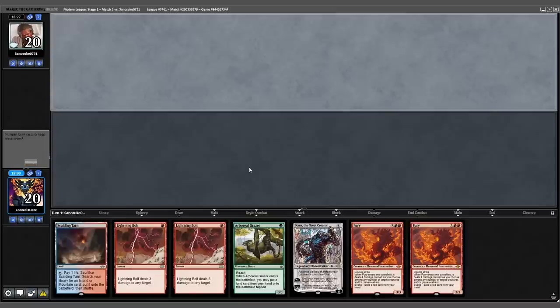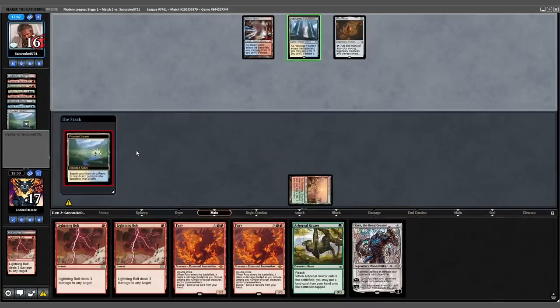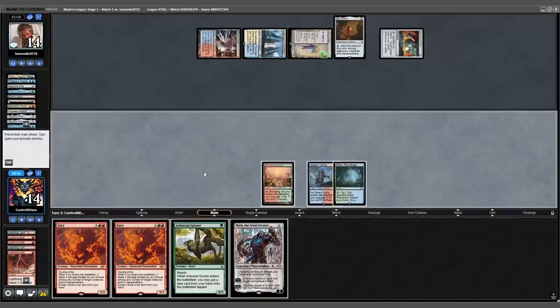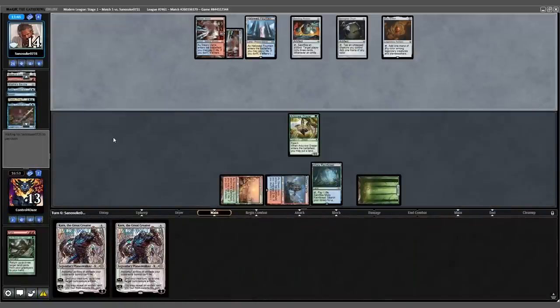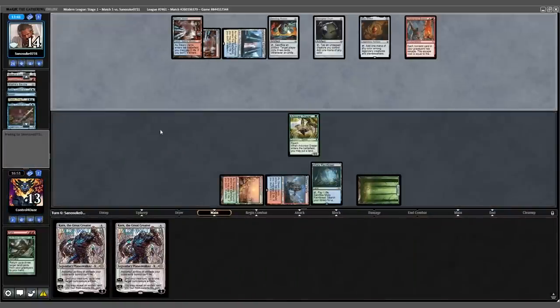For game 2, our opening 7 is very land-heavy but I'm going to keep it. And to my demise, a blazing fast start from my opponent in game 2 and missing my fourth land drop left me with no way to interact. Back to our opponent's turn — they untap, cast Underworld Breach, and this will be game. We scoop it up.